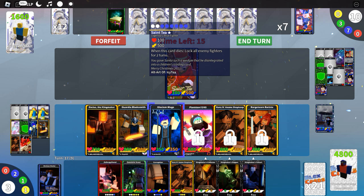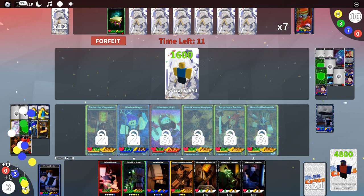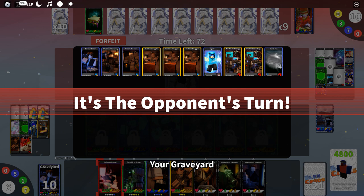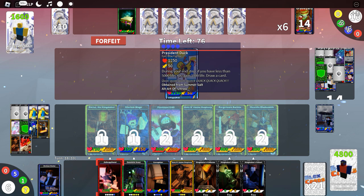Our cards will be locked this turn. They have 1600 health remaining with a few turns left. I wish there was a counter for smuggled cards played — we've played a number of them. They played President Duck, which is concerning — they may make a comeback from life gain.